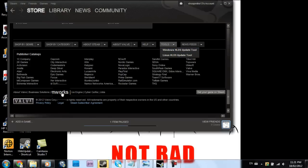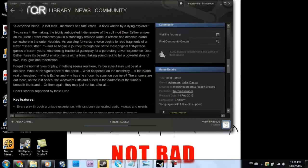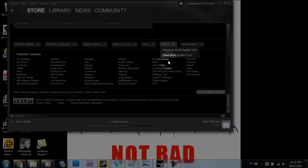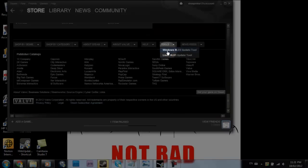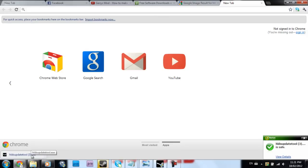First thing you want to do is go down to your Steam and go into your store. It doesn't matter where you go, just go into your store. After that, go into Windows HLDS tool. Now, if you have Linux, I really don't know how to use that, so screw Linux. I already have it, so I'm just going to download it again for the tutorial's sake.